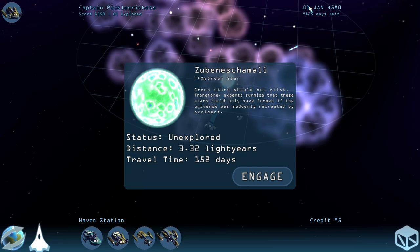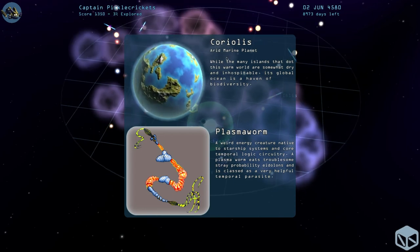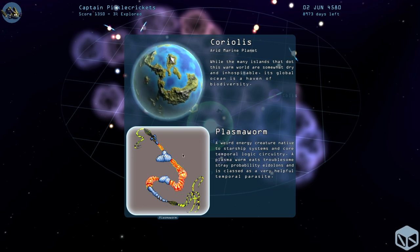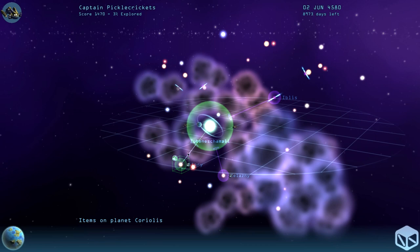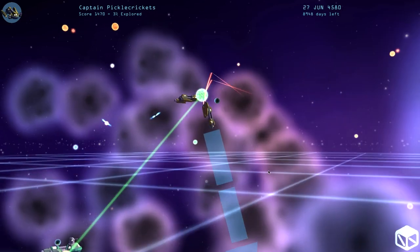We're heading to Zuma and Shamali — that's a really long name for a system — and it'll take 152 days. On Coriolis, an arid marine planet, we found ourselves a plasma worm: a weird energy creature native to starship systems and core temporal logic circuitry. A plasma worm eats troublesome stray probability eidolons and is classed as a very helpful temporal parasite. We're going to load it into our cargo hold because it counts as treasure and we can sell it elsewhere. You go to different planets, sometimes there's treasure, sometimes there's an encounter you have to resolve first. In a lot of ways it's like a board game — you move around, draw a card for an encounter, and if you succeed you get random treasure.